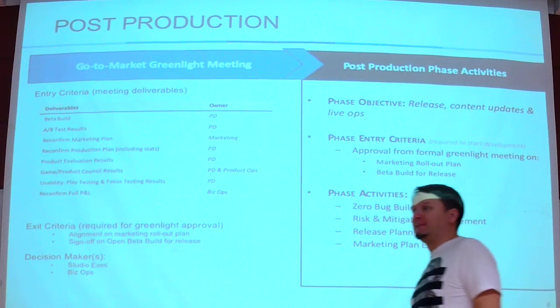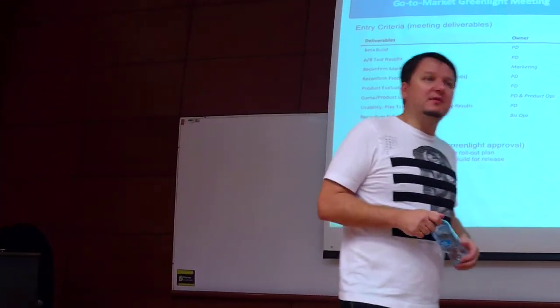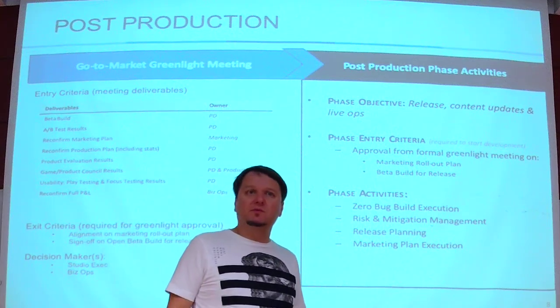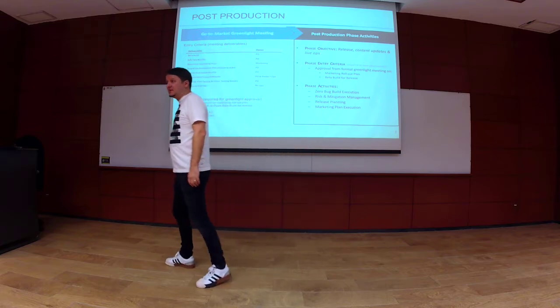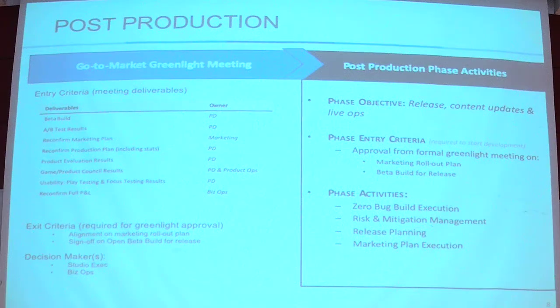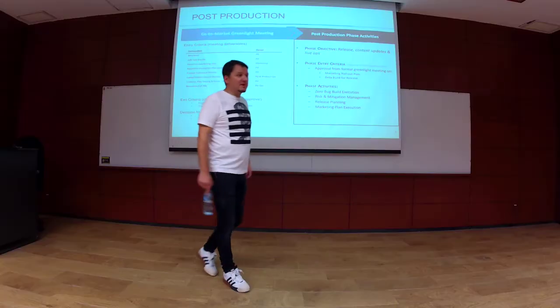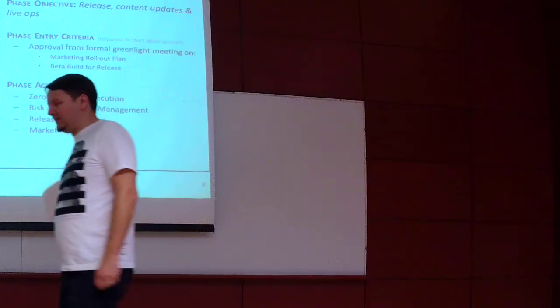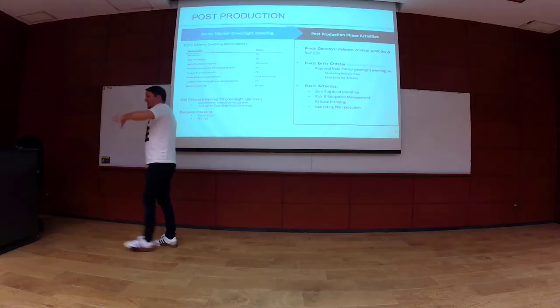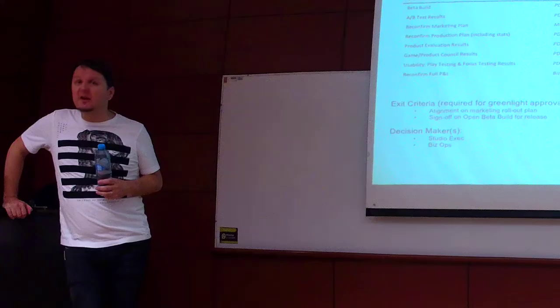What would be the criteria for killing off a game? The most straightforward one is that it does not meet the green light criteria set up in the GDF — for example, an unconvincing prototype at the pre-production green light, or a missing product requirements document, or a vertical slice not at release quality at the production green light, or a GDD that looks like it was written in 15 minutes. It can be almost any reason for not meeting the green light criteria, and we would kill it.